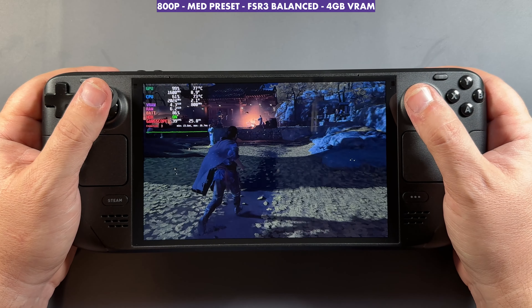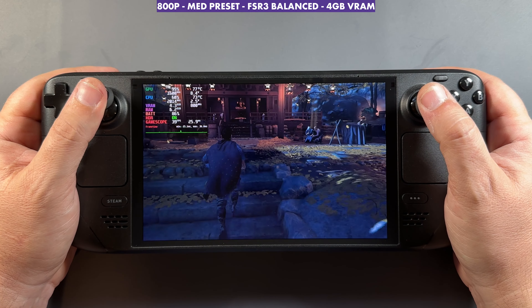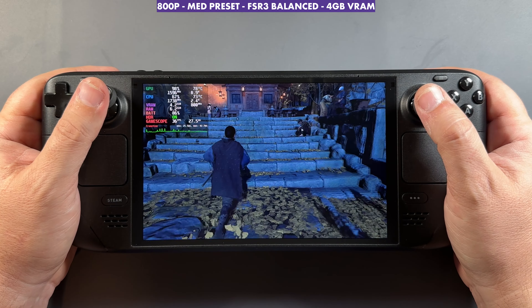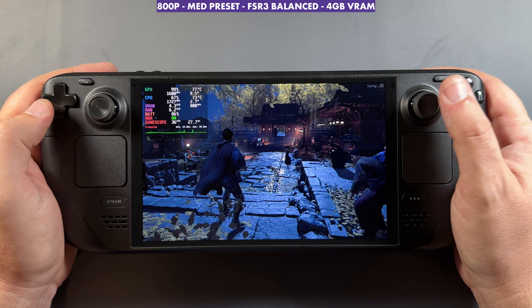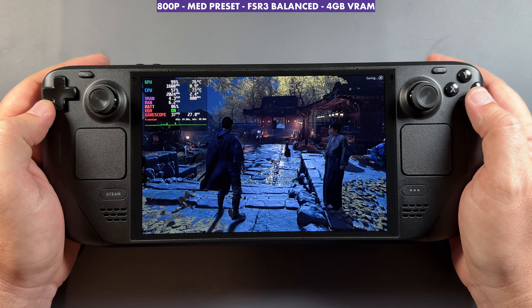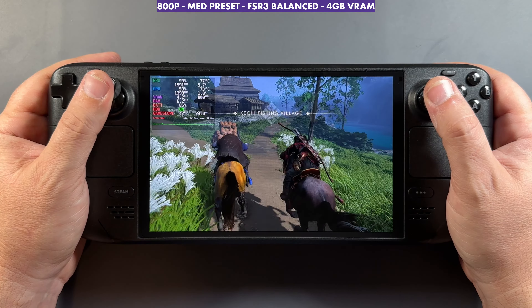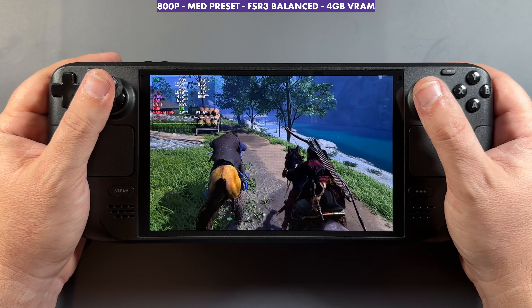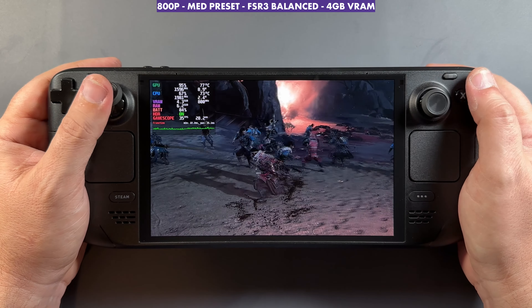Going back to medium settings and running around the Golden Temple — one of the first major NPC areas — performance comes down to 32-34 FPS and goes back up again. Most of the time on medium I'm in the 30s and 40s across the areas I've run around to. I could push FSR 3 to performance or ultra performance, but we know how visuals suffer below the balance tier. Overall, not a lot of hiccups, frame times are pretty good, and there are no real stutters in this port.